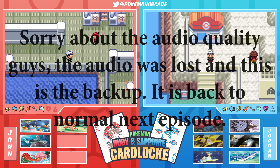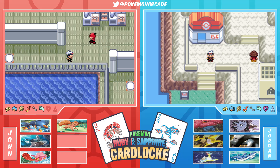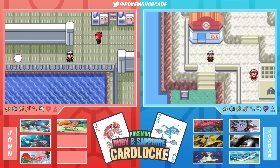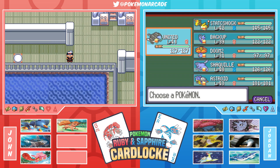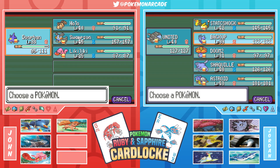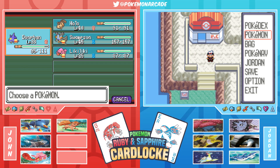Welcome back everybody to Pokemon Arcade! My name is Jordan, I'm John, and this is the Pokemon Ruby and Sapphire versus card lock. Quick team recap: we've got United the Donphan at level 40, Static Shock the Ampharos at level 42, Backup the Larvitar at level 39, Doom 2 the Vileplume at level 31, Shaquille O'Neal the Mantine at level 48, and Asteroid the Lapras at level 43. John's squad: Donphan, Sharpedo, Hollow the Wolf, pick Swampert, and Licky Licky the Lickilicky.